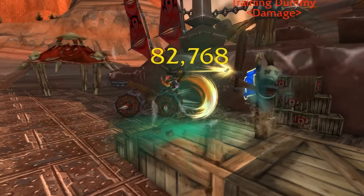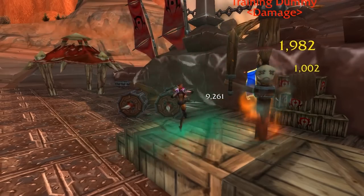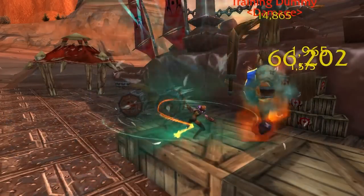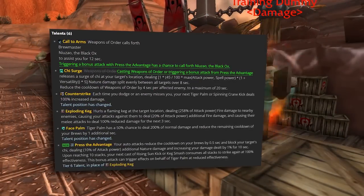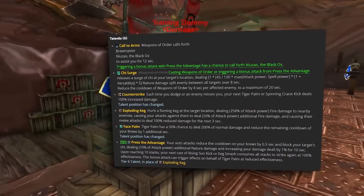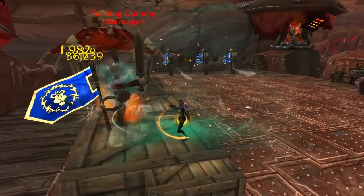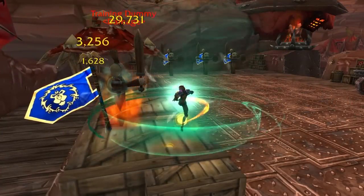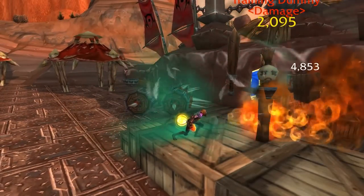Patch 10.1.5 is planning to bring several class reworks including Holy Paladin, Guardian Druid, and some Mage specs. One class that flew under the radar slightly was some outstanding Brewmaster changes. In a recent article by Wowhead, they datamined a new talent called Press the Advantage, which will share a node with Weapons of Order. Along with this, they're also slightly reworking some of the effects at the capstone as well as adding two other choice nodes in the class tree. So join me as I break down this talent, how it works, and all of the lovely synergies it has.